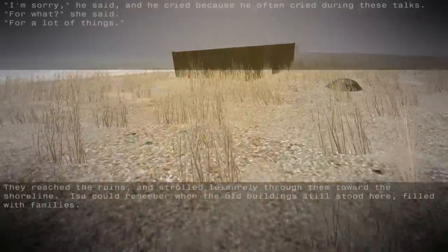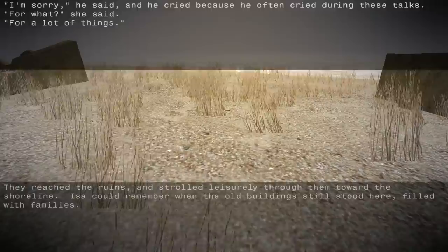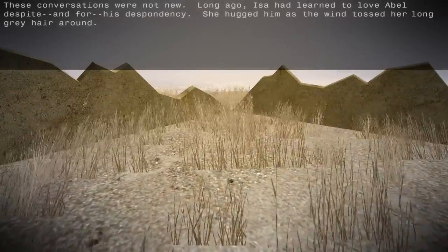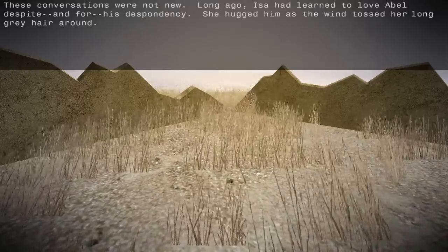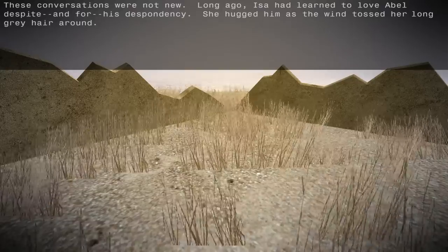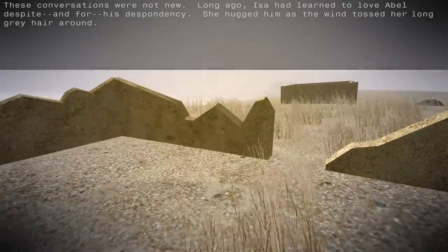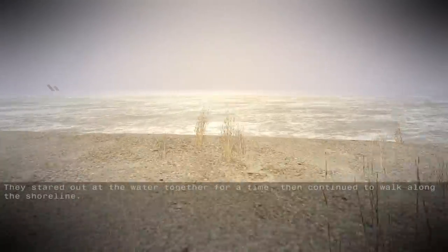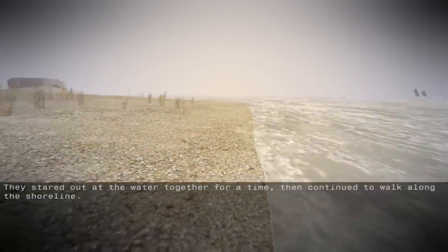'I'm sorry,' he said. And he cried because he often cried during these talks. 'For what?' she said. 'For a lot of things.' These conversations were not new. Long ago, Issa had learned to love Abel despite, and for, his despondency. She hugged him as the wind tossed her long gray hair around. Long gray hair — and they're just talking about how they're getting old. They stared out at the water together for a time, then continued to walk along the shoreline.